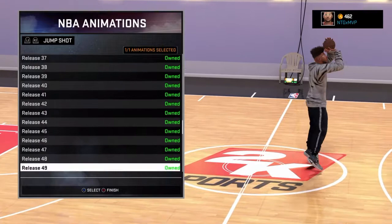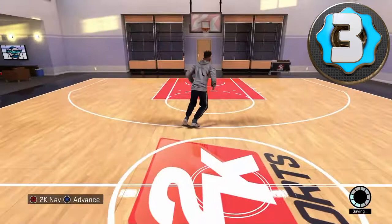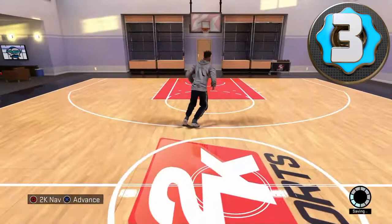Hey y'all this is NateGrad01 here and I'm gonna show you my top three personal favorite jump shots for a center. Number one — well, number three — this is number 70. You want this one on quick. It's alright, you can get some green lights, not a lot, but it's mostly good for mid-range.